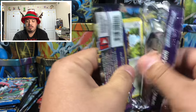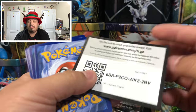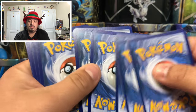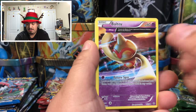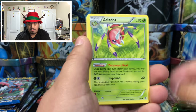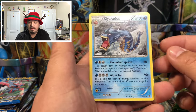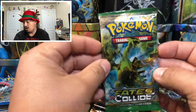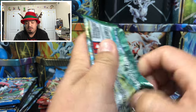Ancient Origins pack — hope you guys had a great Christmas with your family. We have a Waltz, Pain Relievers, Legume, Mantine, and a Giratina — that is the rare non-holographic card.